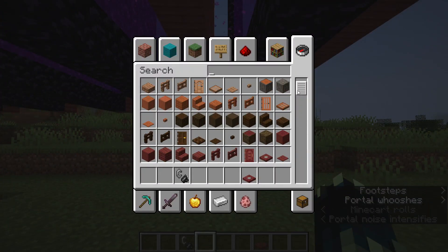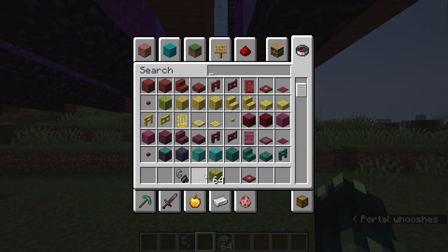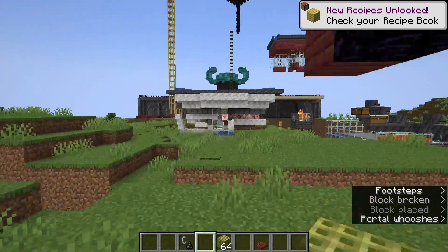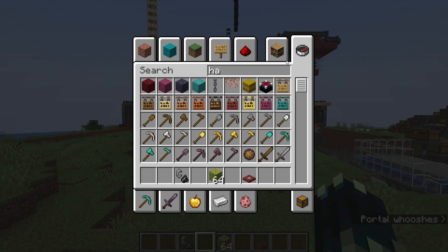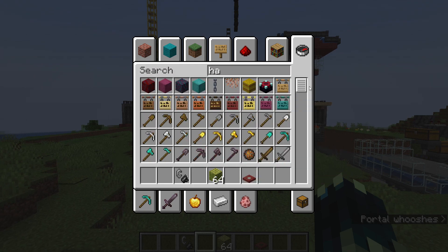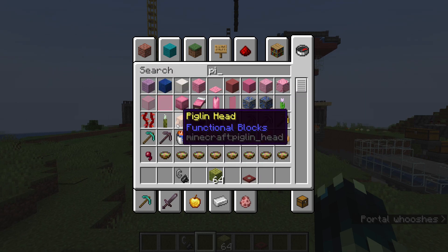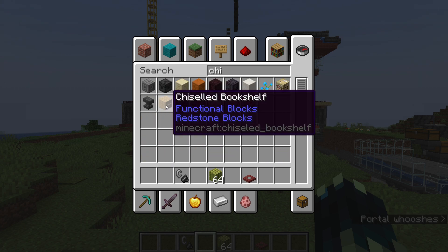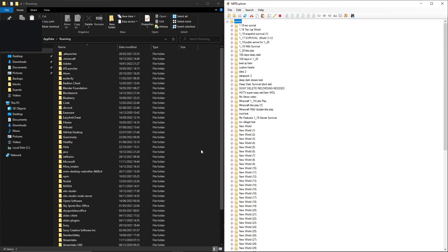Now I can quickly show you — as you can see right here we have the bamboo blocks inside of this old world. We also have the hanging signs — as you can see right there. We also have the piglin head — as you can see right there — and finally the chiseled bookshelf. So now we actually have the world with 1.20 features.